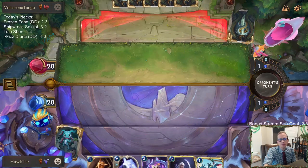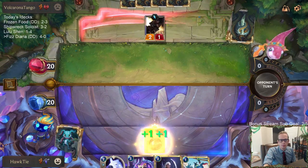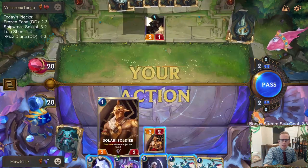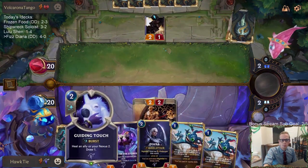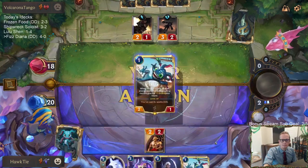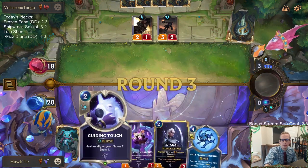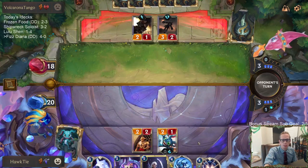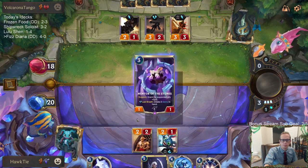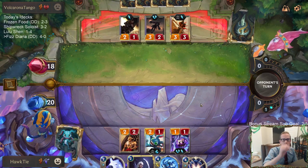Yay, Fizz! So we're just going to go ahead and attack, and I guess I play Fizz. Probably better to play Fizz than do nothing. We really don't want to see Misfortune - it's not good. We're gonna try to use Mentor of the Stones with Diana to kill Misfortune. I think that's my plan.